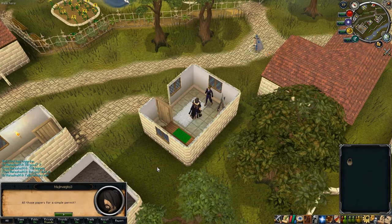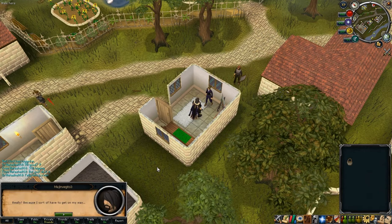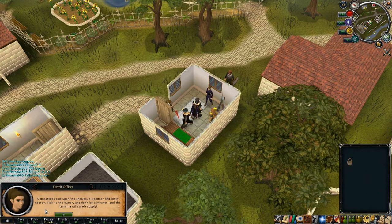This is also the house where you can find the real estate agent for your player owned house. Talking to her, she'll take the items and give you all the permits that you need for the cryptic clue fest, and that's all for the first day.